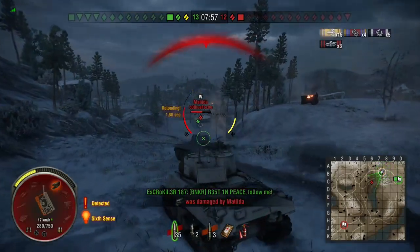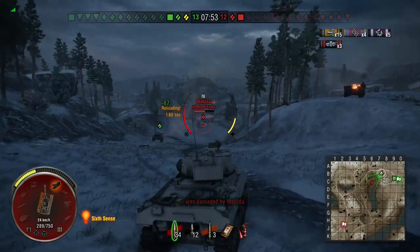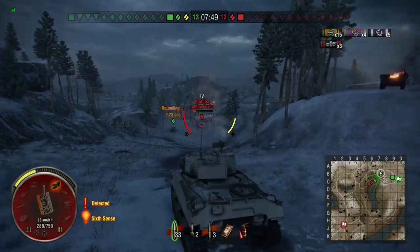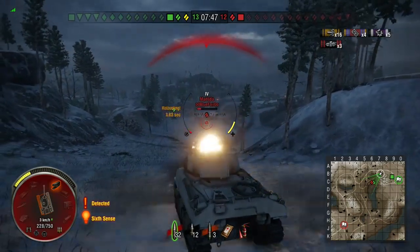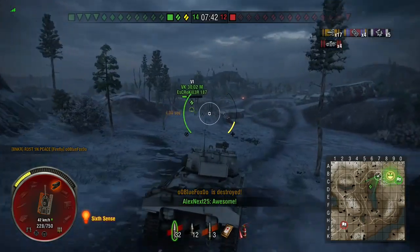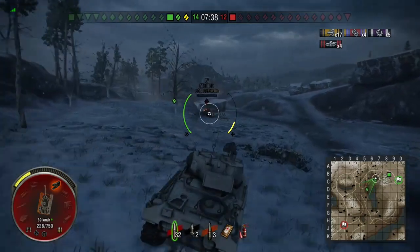Back to the tank itself — here I'm just auto-aiming this Matilda because whilst the Matilda has got really good armour, the penetration on this 17-pounder is really, really good. So against this I don't really have to aim at weak spots. Against higher tier tanks I would still advise it; you can auto-aim lower tier tanks but you've got to be careful not to overdo it or get too cocky because it can cost you.